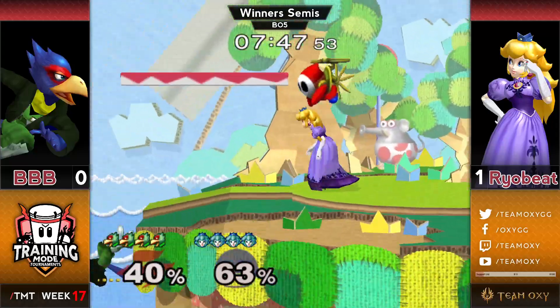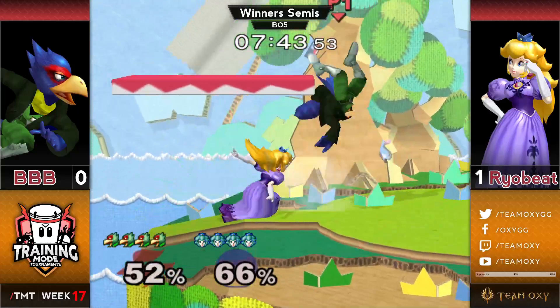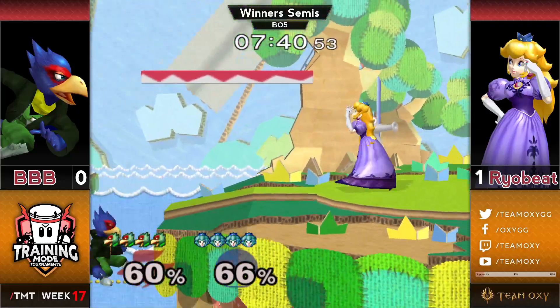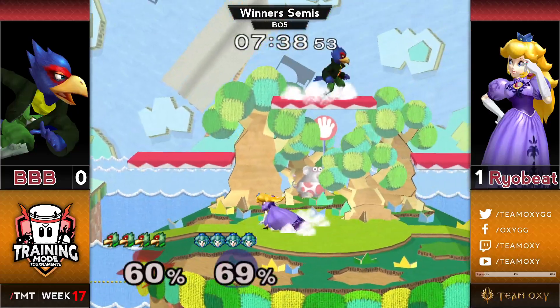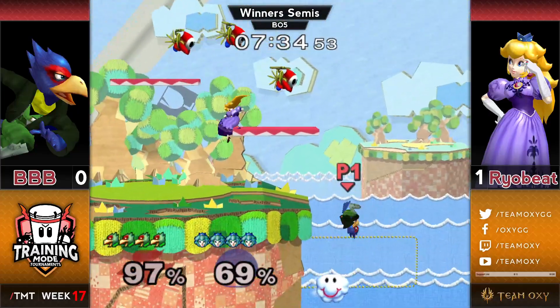Double out of shield dash attack backwards — that's the type of stuff that even if you play Peach a lot you're not going to be ready for, because Ryobeat is like the only one that does stuff like that. You're not ready for dealing with a dash attack when you're behind someone's shield — it's not even a move that's on your radar.